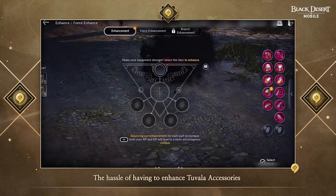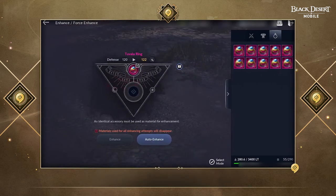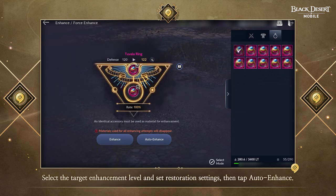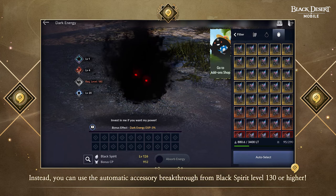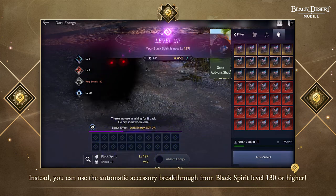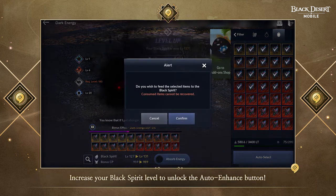The hassle of having to enhance Tuvala accessories manually one by one is now gone. Like other gear, you can now auto enhance accessories. Select the target enhancement level and set Restoration Settings, then tap Auto Enhance — you'll be able to enhance without any hassle. However, the Auto Enhance feature for accessories is only available at Black Spirit Level 130 or higher. Increase your Black Spirit Level to unlock the Auto Enhance button.